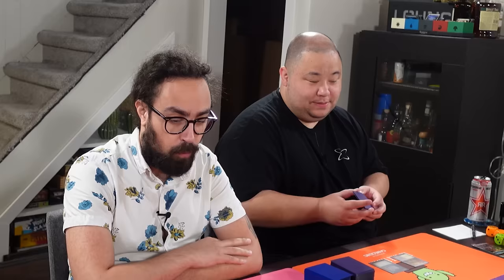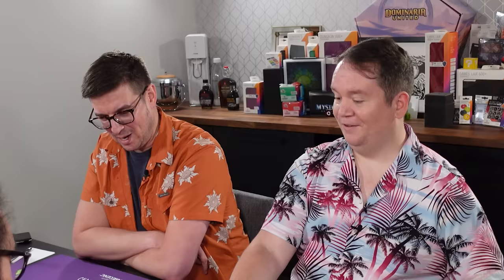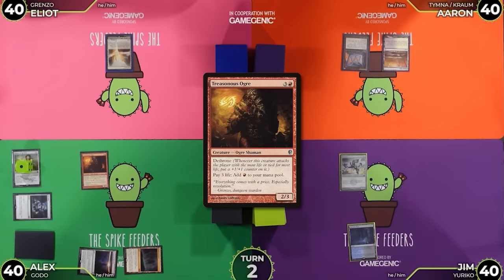Untap and drop. Cavern of Souls — what are you naming? Ogre. Treasonous Ogre — it's uncounterable. I think I'm passing on Treasonous Ogre unfortunately. I also got nothing. I'd like to announce Godo Bandit Warlord as a spell, paying 18 life for it. Alex goes to 22.